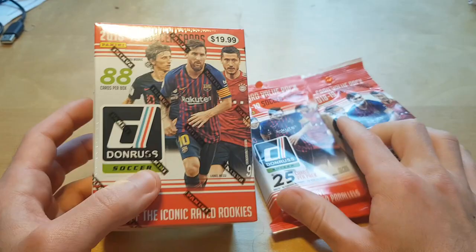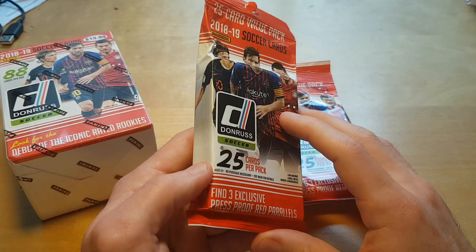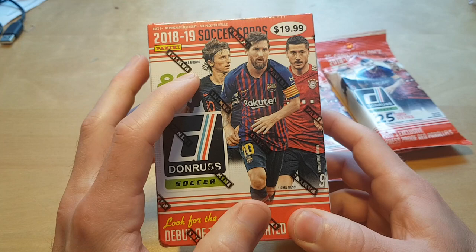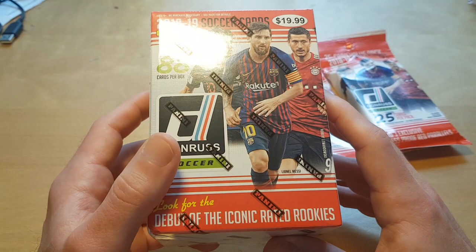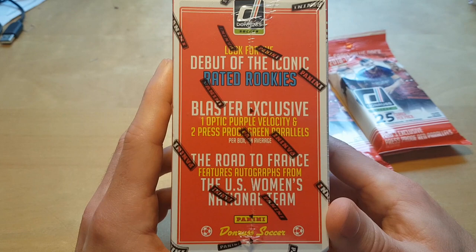I often call them Dick Advocaat packs because they're fat, like Dick Advocaat. It's a little bit lame from Panini to put Modric, Messi, and Lewandowski on the cover, because the time has really gone — they're well past their prime. But Panini probably doesn't know that much about soccer.